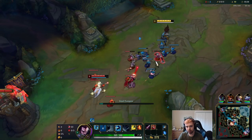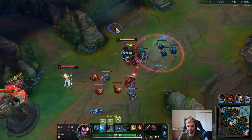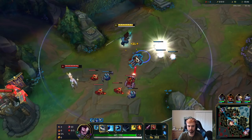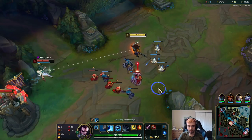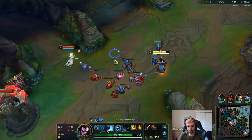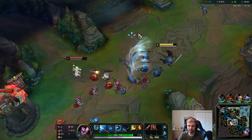You should always look at who leashed and who didn't, then just know that they start on whatever side. I'm going to go for wind wall here.